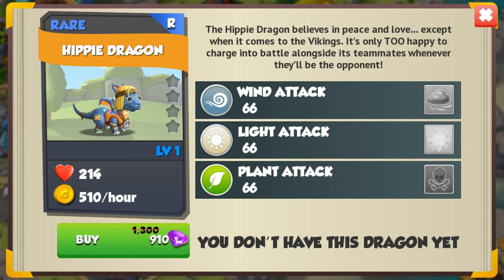The codex entry for the hippie dragon says: the hippie dragon believes in peace and love, except when it comes to vikings. It's only too happy to charge into battle alongside its teammates whenever they'll be the opponent.